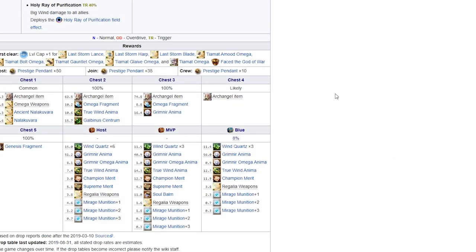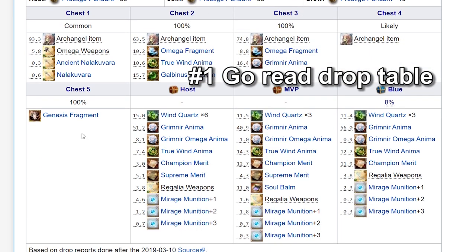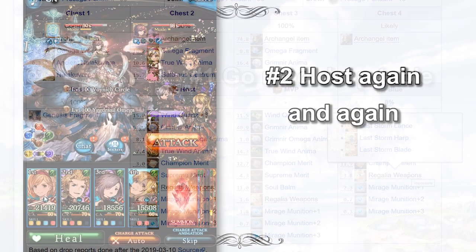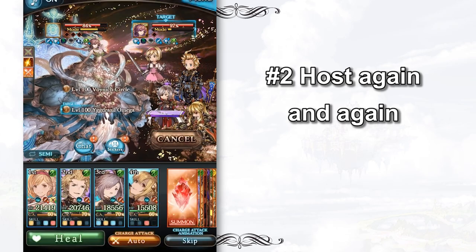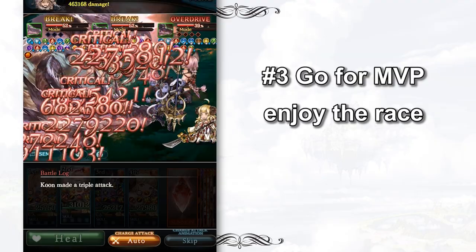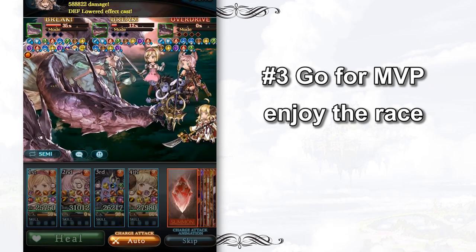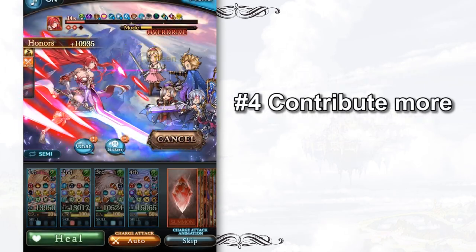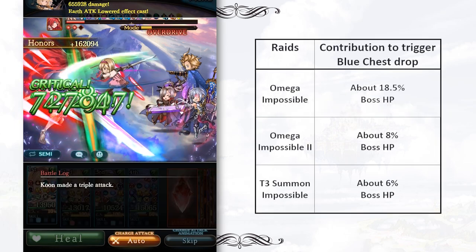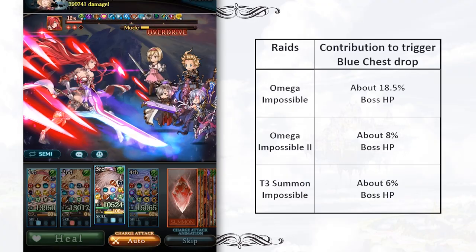To optimize your results, there are 4 things you should do. First, learn to read the drop table — go to the GBF wiki without knowing the source of your dream weapon, because there is no way for you to grind efficiently. Second, try to host as many raids as possible, because the host chest is the most valuable chest in Granblue Fantasy. Third, try to go for MVP, especially when you are hosting a raid, because you have the ball at your feet. Most of the time, the MVP chest is only given to the top 3 players, but in certain raids this chest is given to the top 6 players. Finally, try to contribute as much as you can. You can only get a blue chest when your contribution or honor point is high enough. So please do not leech, unless you are looking for archangel weapons and fragments.